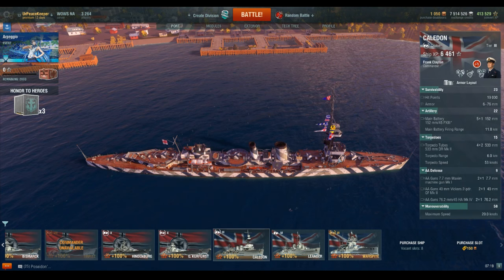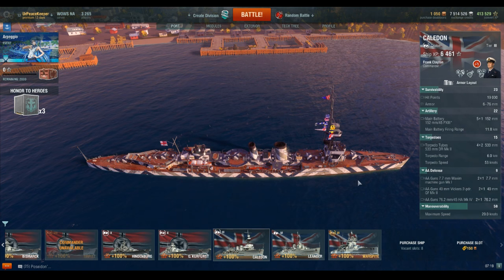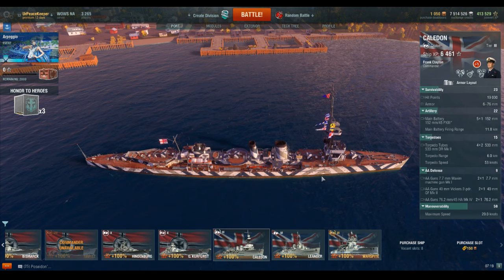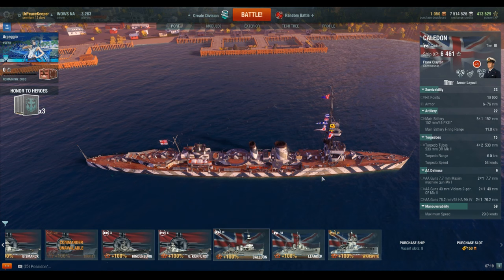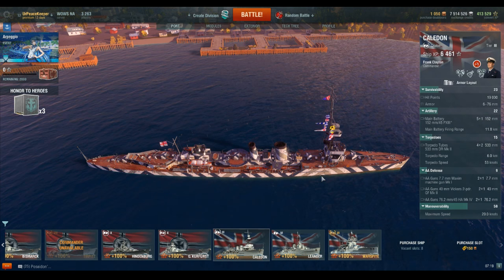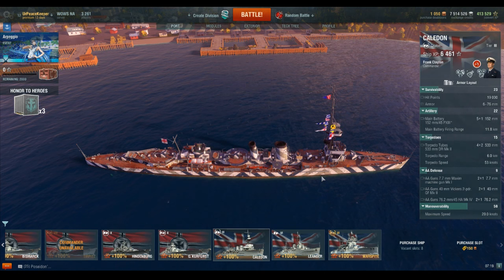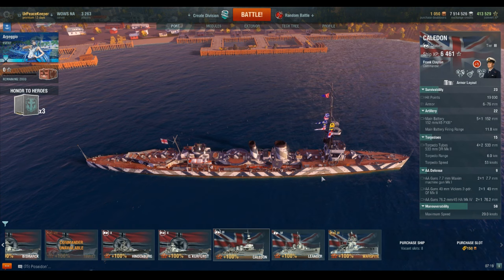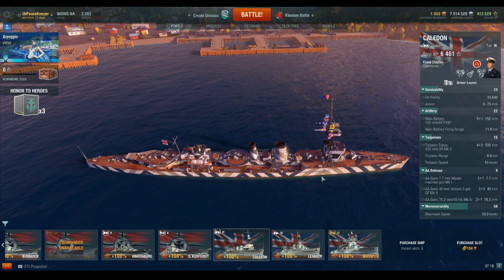The Weymouth struggled because it was a gunnery-only ship and those 6-inch AP shells just couldn't penetrate battleships nearly as well. This ship is far more capable of taking out battleships, but I think people get a little too aggressive because they've got the heal and the torpedoes to actually engage some of those heavier armored ships. You just can't YOLO charge up to a battleship and expect to live from that.